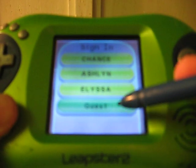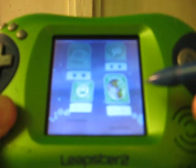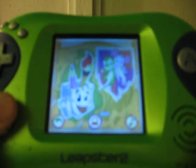If you see your name, touch it with a pen. Well, Dragon Kingdom, to get started, touch a picture on the screen.